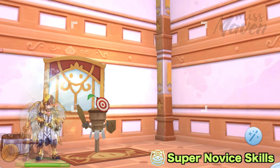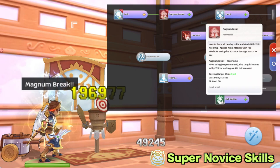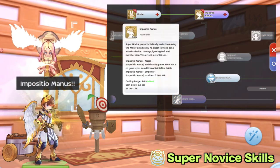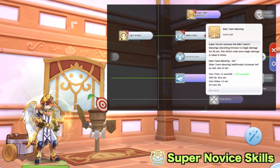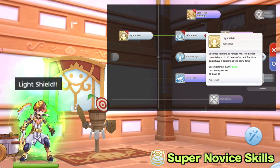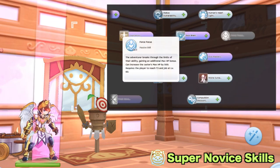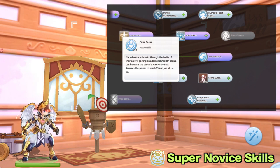If you prefer to play more offensively, you may get level 3 Bash as a prerequisite to level 1 Magnum Break, which grants plus 20% attack, then get level 2 Gloria as a prerequisite to Imposition Manus for more raw attack compared to Call Spirits. If you prefer to play more defensively, you may get Eden Team Blessing for protection against magic damage, Light Shield for protection against ranged physical damage, and Safety Wall for protection against melee damage. As for the last 20 points, you can only allot it on Force Focus, which increases your max HP by up to 10,000.